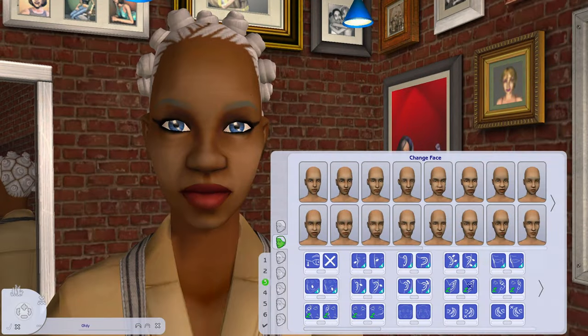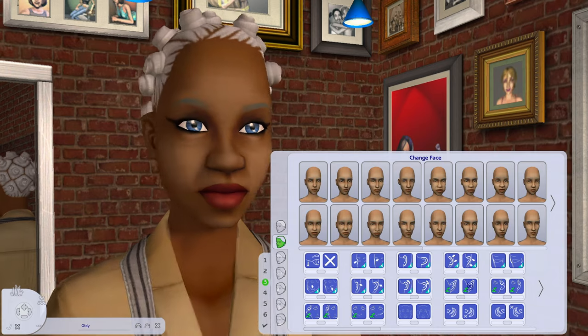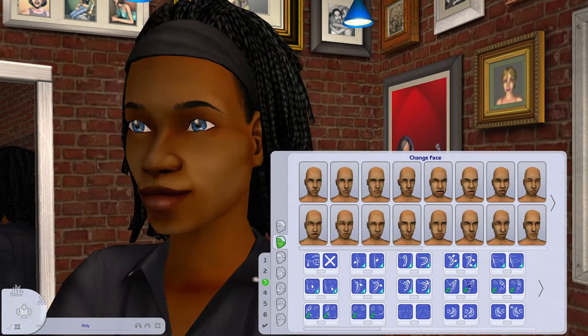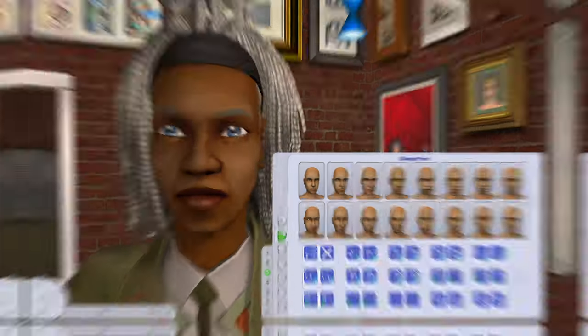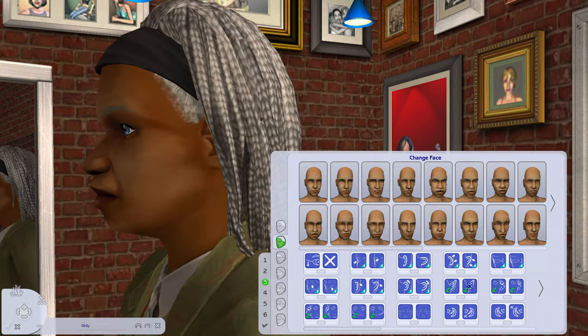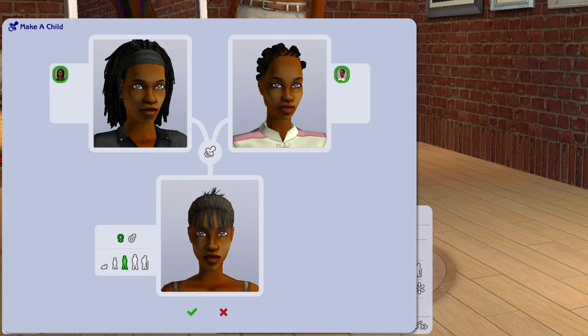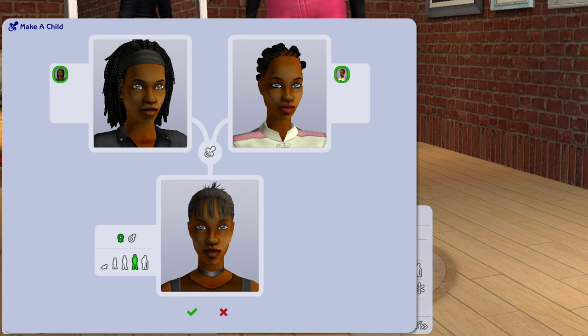Nothing changes in a grotesque way. The nose gets a little bigger, the lips get a little smaller, and the eyes don't change at all. It's pure perfection. So one solution is always starting with Phase 7 — your sims will have this close-to-perfect genetic, and so will their offspring.